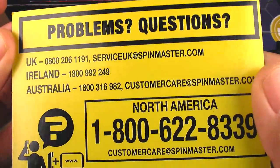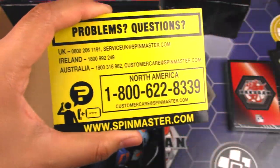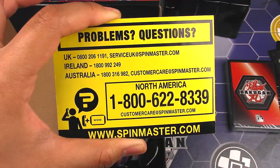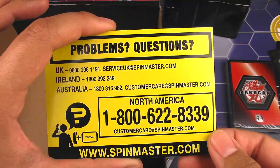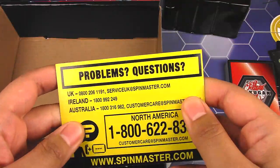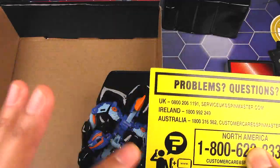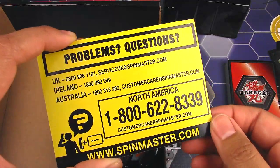Check this out — we have a customer care service insert here, with problems and questions contact info. That's pretty nice. Spin Master has actually been pretty good about customer service. If a Bakugan is broken or something like that, they'll replace it, though it probably won't be the same — just a random one. But at least you're getting something.